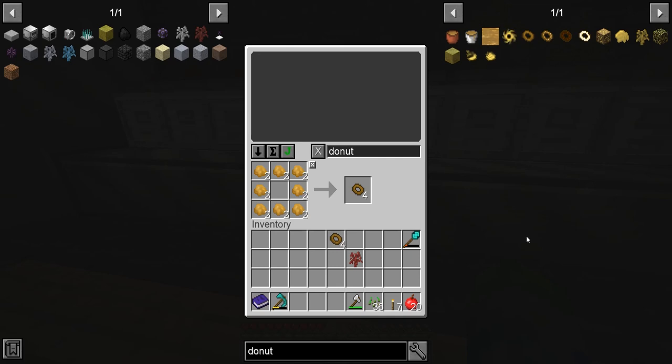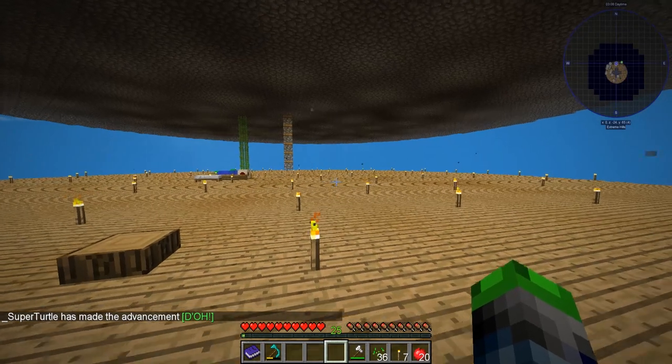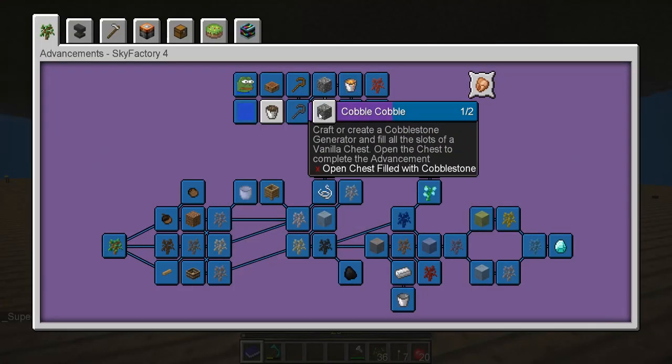We only needed one of these. Let's go ahead and get our doughnut sapling all up and going. Dough — we got it. So next is craft or create a cobblestone generator and fill all the slots of the vanilla chest.